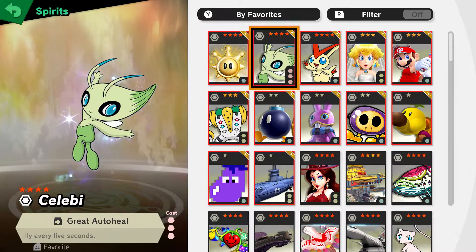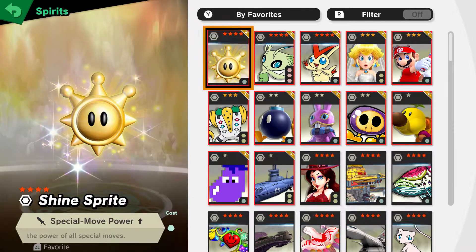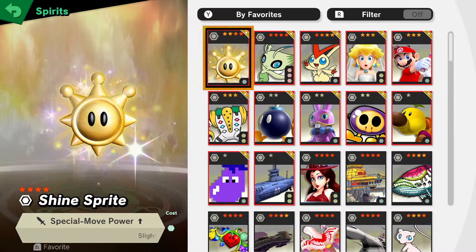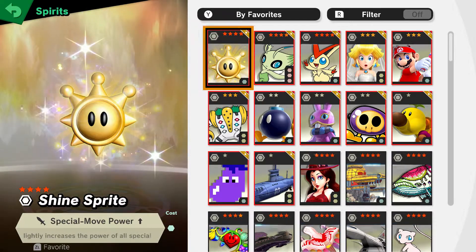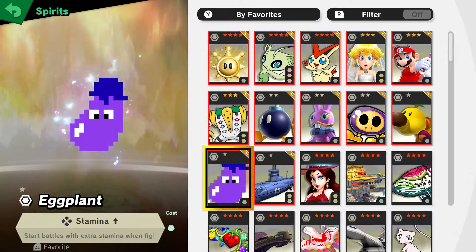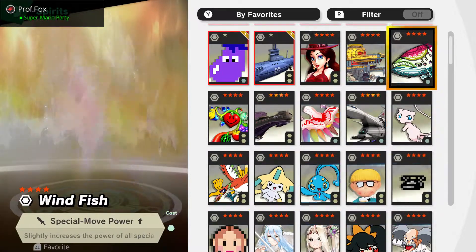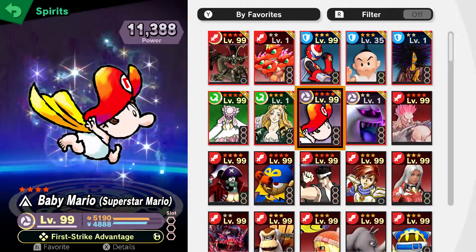It's also good for spirits you're struggling on. Now I have Shine Sprite. This is good because all your special move power is boosted. Basically, if you use your special move you do a bunch of damage. I use Shine Sprite with Mew and Wind Fish, so three special move power-ups stacked — super duper good.